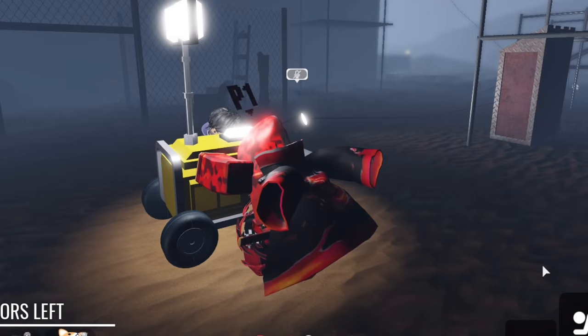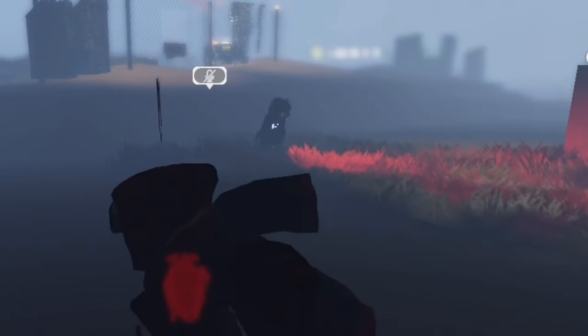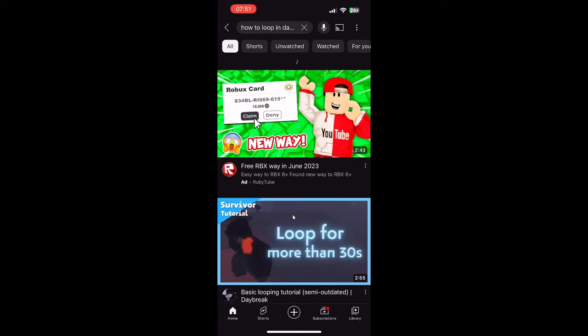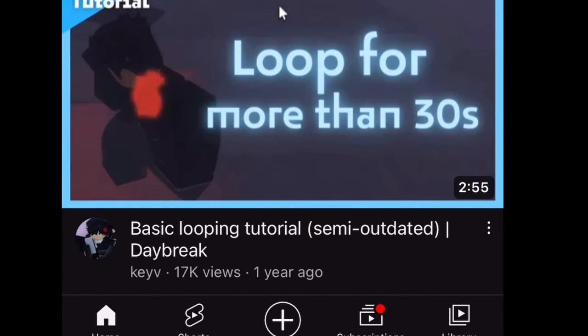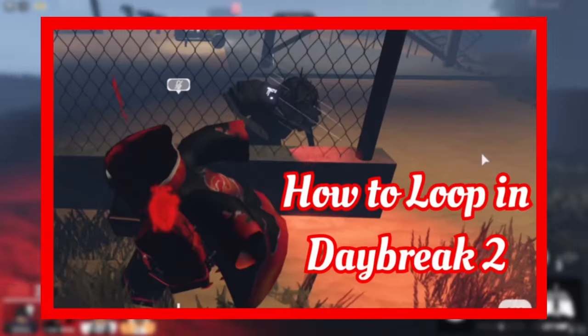So you're playing Daybreak like normal, doing gens and whatnot, when suddenly the killer starts hauling ass towards you. That killer wants you dead and you're like, holy shit, I don't even know how to loop — how do I get away from this chase? So you quickly pause the game and search up on YouTube how to loop in this game, but unfortunately there hasn't been a reliable video about that in like a year. But luckily, I'm a pro so I can now properly teach you in this video how to loop in Daybreak 2.